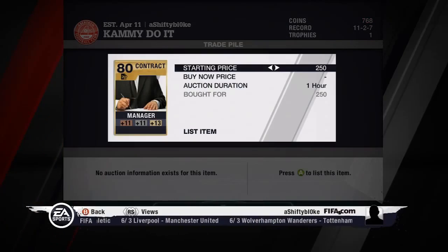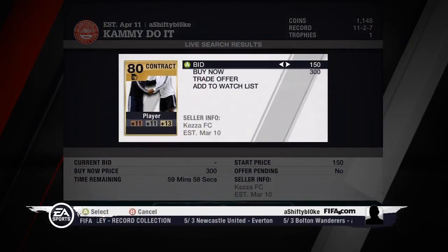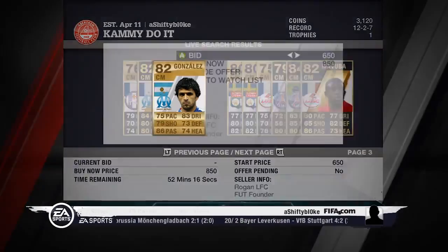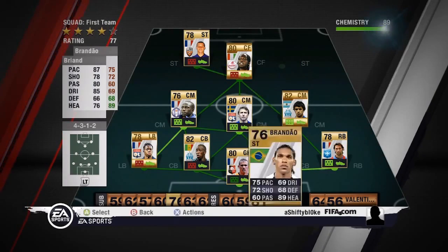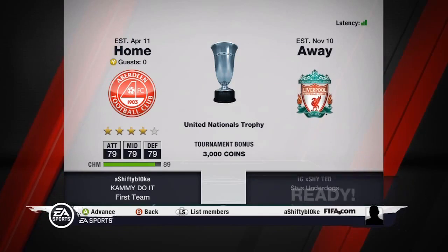I go out and buy myself some contracts and do the old contract trick — buy them cheap and put them up for around 300-400 coins. Then I buy myself a half at Gonzalez for a pretty decent amount, which strengthens up my midfield. And I get Briand back in the mix — he's not injured anymore.